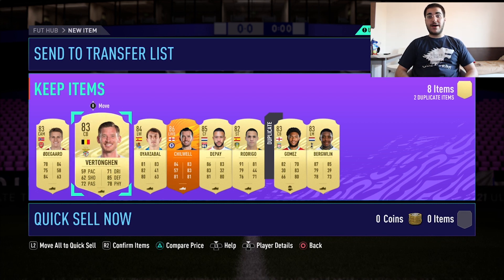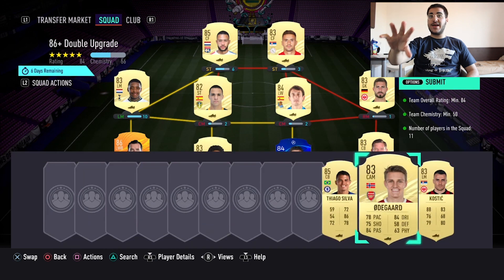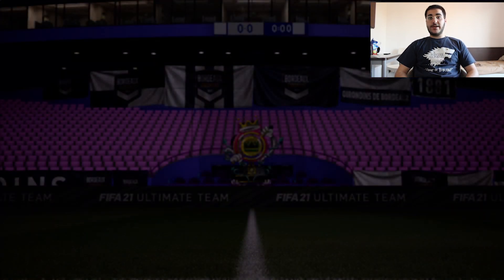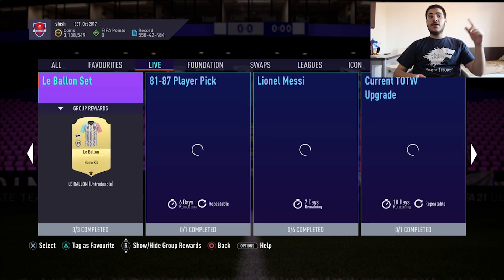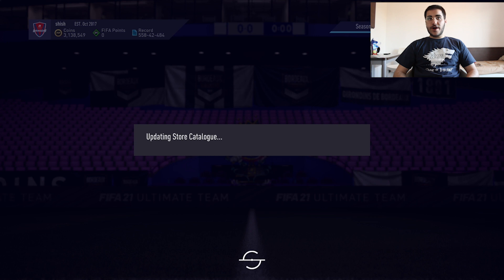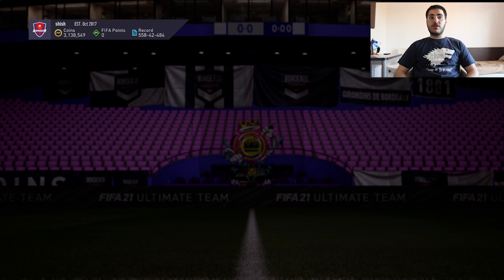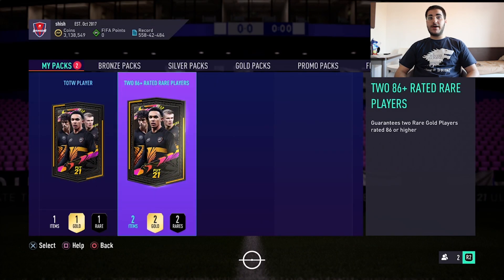I'm going to craft those and build the 86 double upgrade pack. As you can see, I put everything we got from the player picks into this one. I just crafted the 86 double upgrade from just eight player picks! I guarantee with 10 player picks you can craft the 86 double upgrade without putting in any other players. We're getting two 86 rated players - I want to see a FUTbirthday. Williams is always so good.